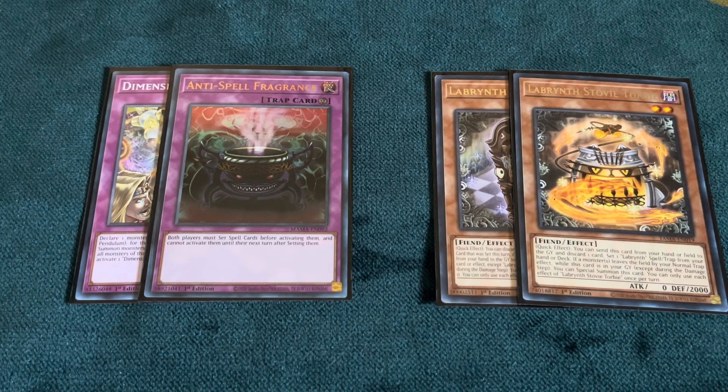There are two main variants that you will be playing against when it comes to Labyrinth. The first one is the more traditional Floodgate-heavy variant, which includes cards like Anti-Spell, Dimensional Barrier, Rivalry of Warlords, and just all the cards that you pretty much never want to see, typically found in traditional stun anti-meta decks like Eldritch or Subterrors.